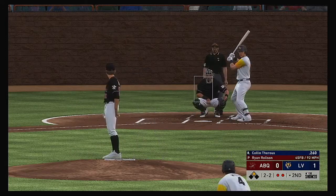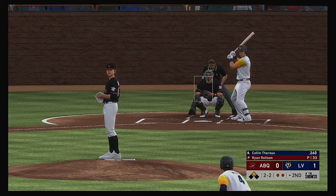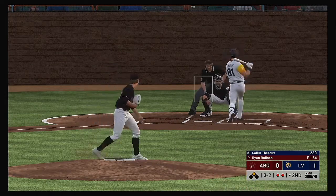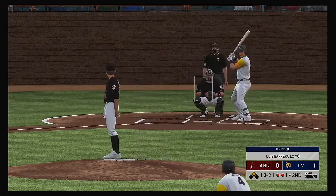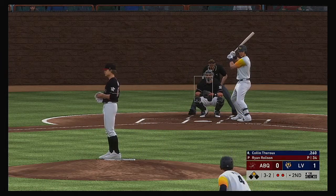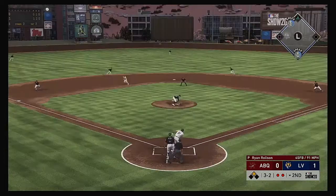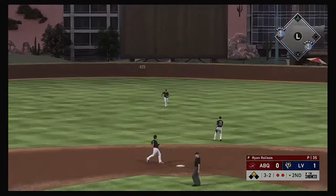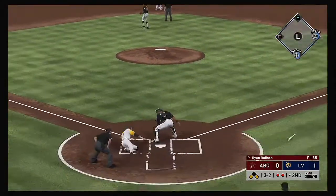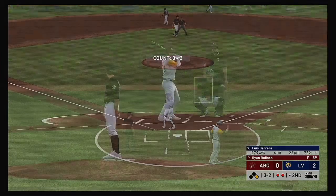Two balls and two strikes. Some pitchers fall into the trap of giving in on three-and-two because they don't want to walk the guy. But with the base open, it's not the end of the world if you do — you still need to make a quality pitch. And that'll get through into center field for a base hit. He is in at the plate — it's now a 2-0 game.